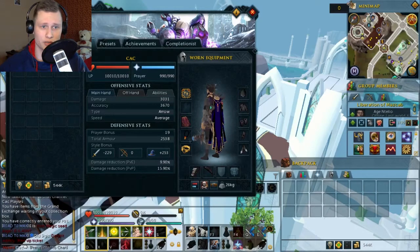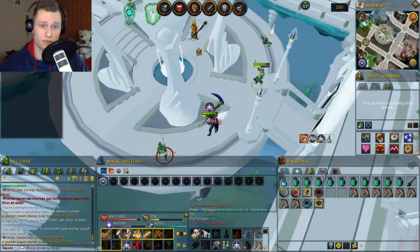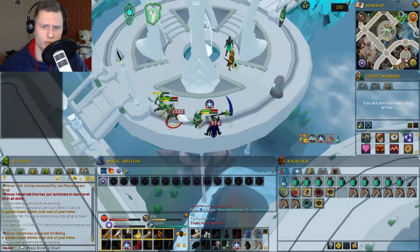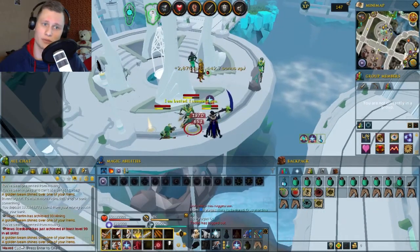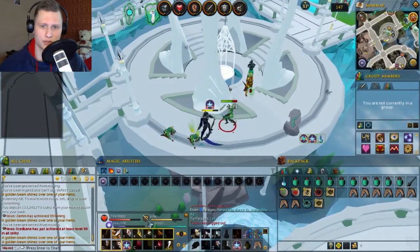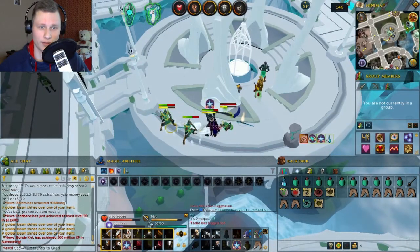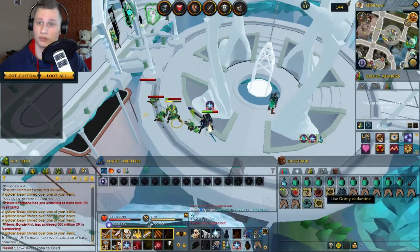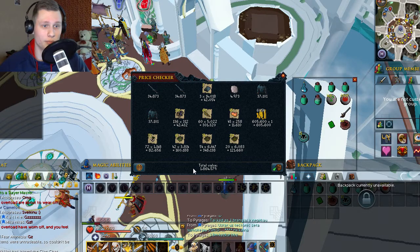My first Slayer task was one of my favorite ones — 155 elves. As always, I chose to kill Iorwerth scouts. I've tried many elves in Prifddinas and these scouts drop the most loot: rune armor and coins. In rare occasions you might get crystal seed drops which can sell for decent money, but that's pretty rare. It's a great task for both XP and GP.